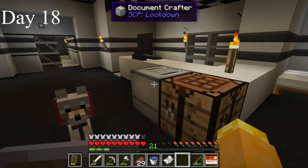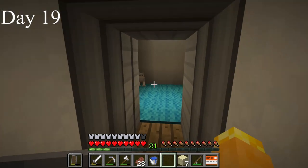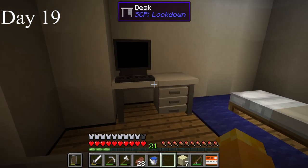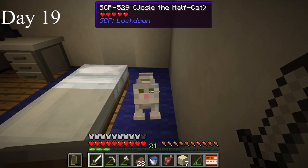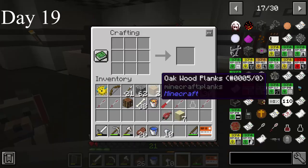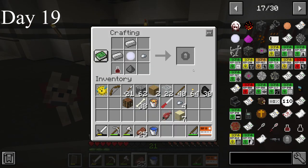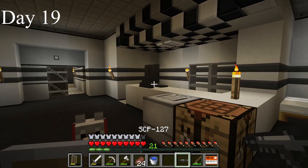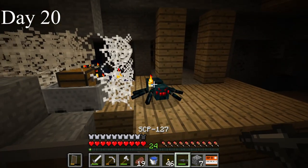I made another document — SCP-529, Josie the half cat. I spawned in the half cat, and Josie got her own battle station. I decided to craft SCP-127, the living gun. You need blood to craft it and you can get it by using a syringe on yourself. I went mining for diamonds, found a mineshaft, and tested out the gun on some cave spiders — it does a decent amount of damage. I almost died to a creeper and found telekill alloy ore.